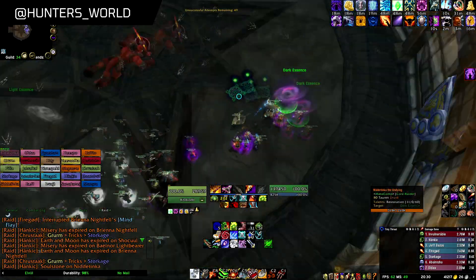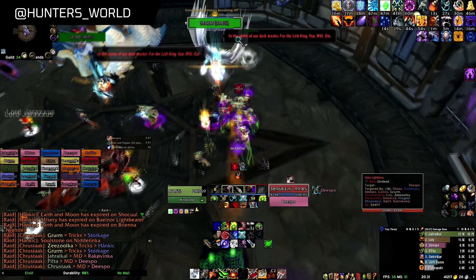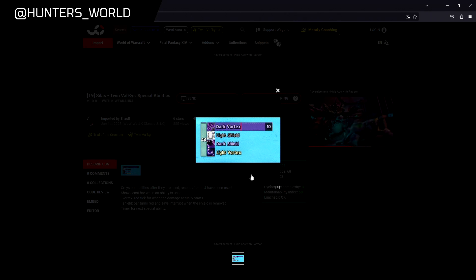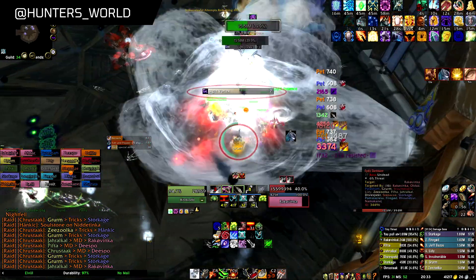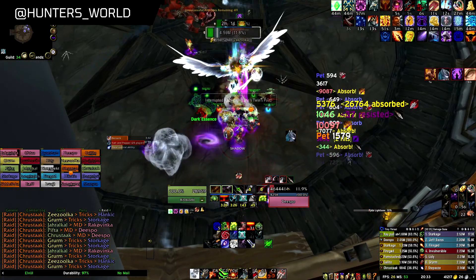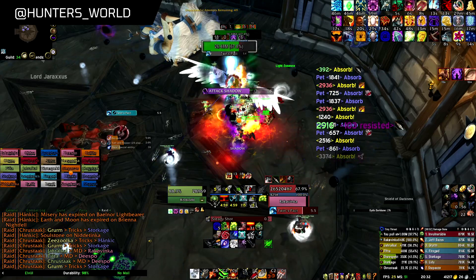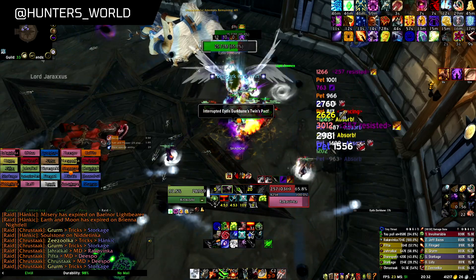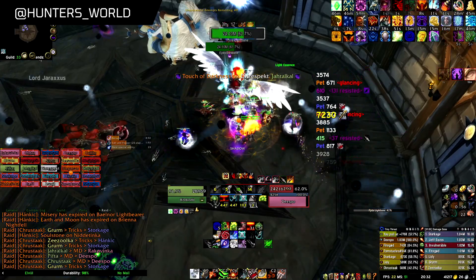From the position of Damage Dealer, we start with the Black Essence and damage the White Valkyr. There are 4 possible scenarios: Light Shield, Dark Shield, Light Vortex, and Dark Vortex. If it's a Vortex, we must always have the same color as the Vortex. If it's a shield, we must have the opposite color and pierce the shield — or it's possible to pierce without changing color depending on the overall raid DPS. The best scenario is when the first ability is Dark Vortex, Light Shield, or both consecutively.